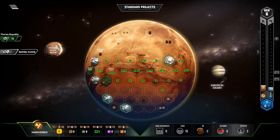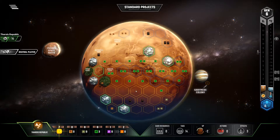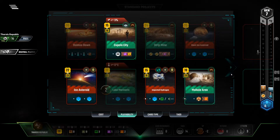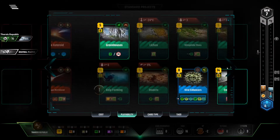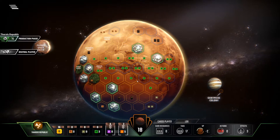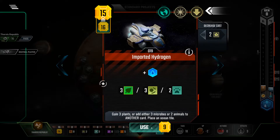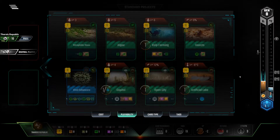Now I go ahead and research Outposts, into Lunar Beam, into Urbanized Area. Now I Cupola City and Energy Saving. Now I Mow Hole Area, into Imported Hydrogen. Greenery. And pass.